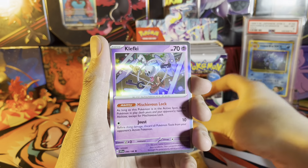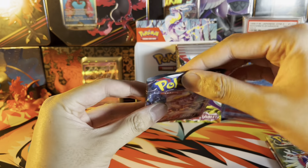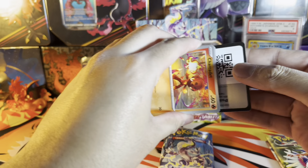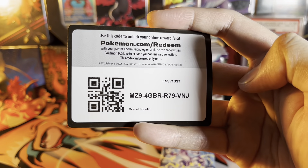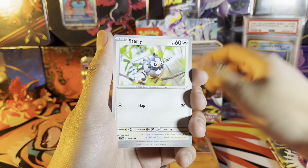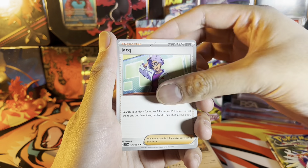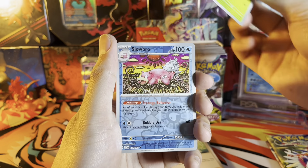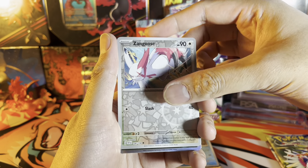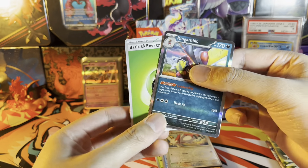We got a holo Klefki with psychic energy. Two more packs after this one and the left side will be done. We got Charcadet, Starly, Tarountula, Wooper, Blissey, Floragato reverse, Lokix rare, Zangoose reverse, and another Kingambit holo. Grass energy.